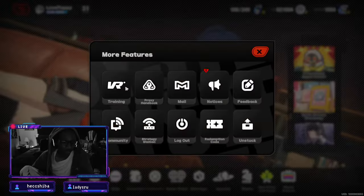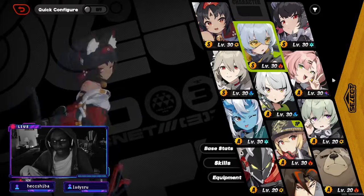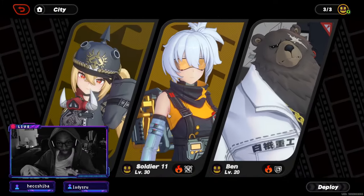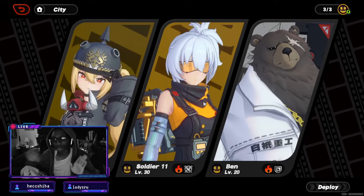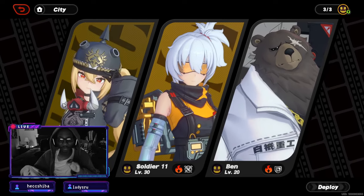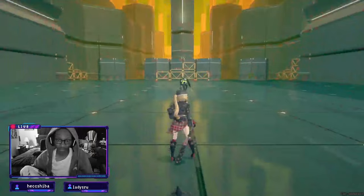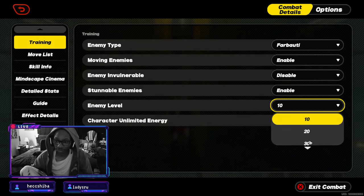Going back to the team recommendation: Lucy, Soldier 11, and Ben. Ironically, if you don't have any other S-tier characters, this loadout works because they all benefit each other in a specific way — I'll explain that in the intermediate section. For now, just know this is the best team setup when you have a support character matching your element.